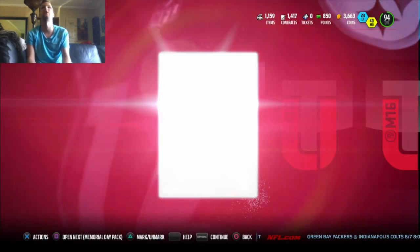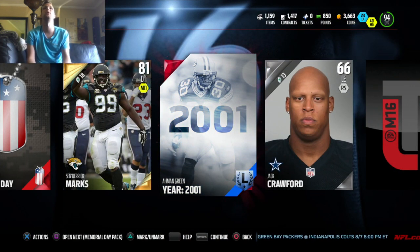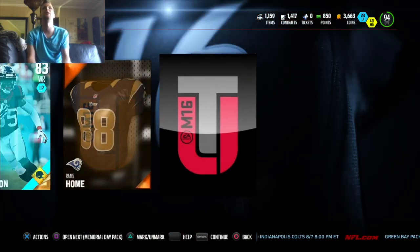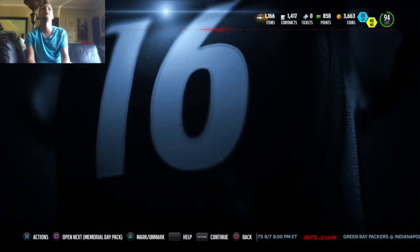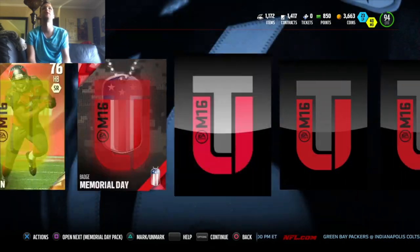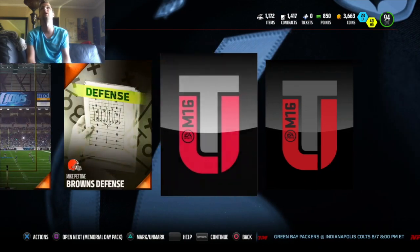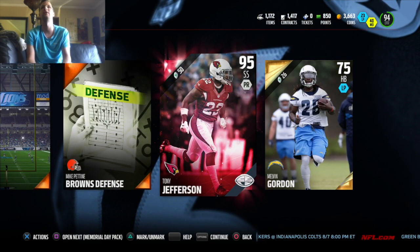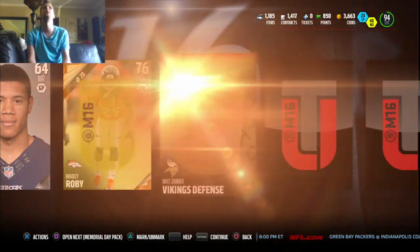Some pretty good pulls out of these packs so far. We get another Memorial Day badge and Almond Green's 2001 collectible. Every time you see that elite animation, you get two of them that throw you off. Still a chance to get a golden ticket though — still got a couple more packs to go. Memorial Day badges, and the next elite is going to be a real elite. It's Tony Jefferson final edition, strong safety — not the strong safety we were looking for in these golden packs, but not a bad addition to the team.